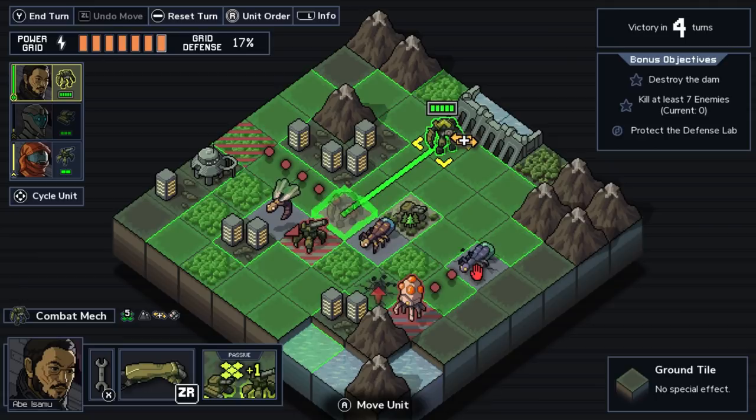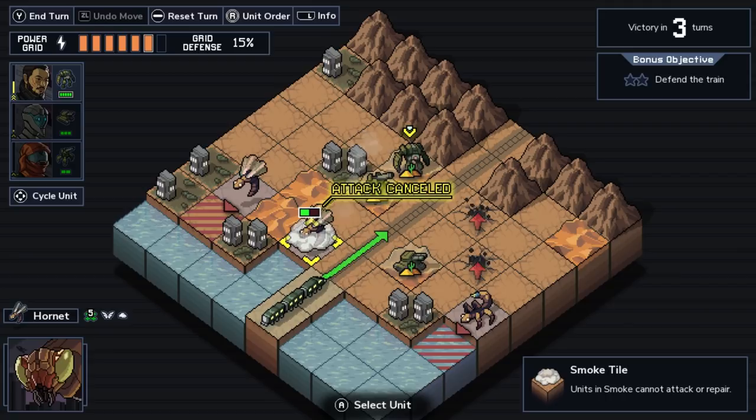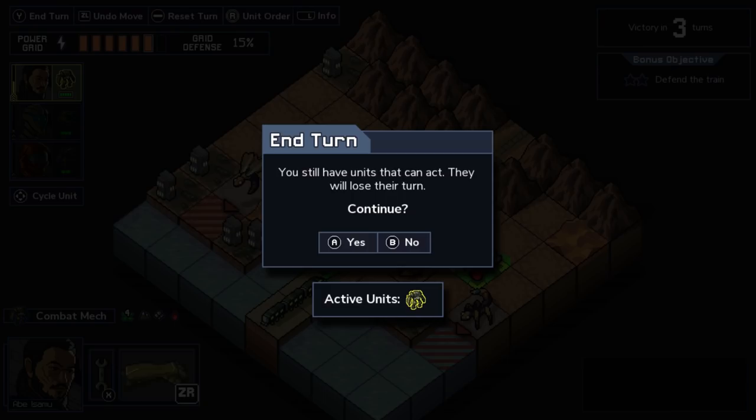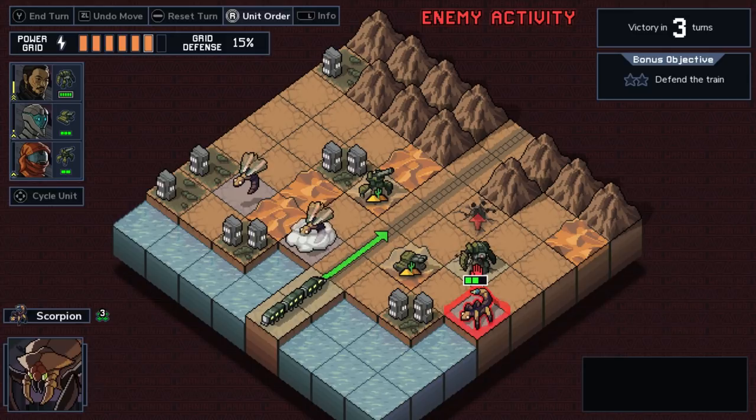Into the Breach is a fantastic experience with life or death decision making that will have you on the edge of your seat as it unfolds. While this game is not for the faint of heart, those who are willing to invest the time will be rewarded greatly. With fantastic gameplay, rewarding progression, and emotionally impactful decision making, I can happily recommend this to any fan of the genre. That's why I'm giving Into the Breach on the Nintendo Switch a 9 out of 10.